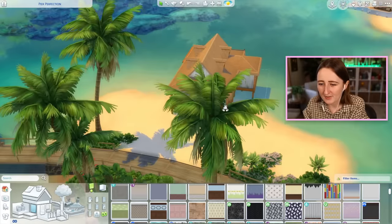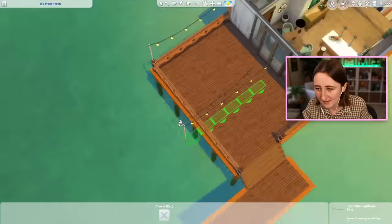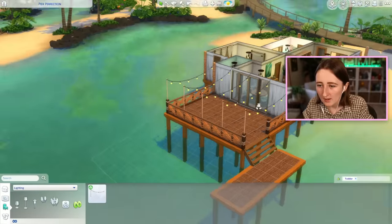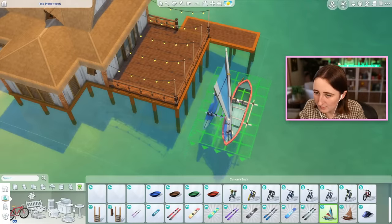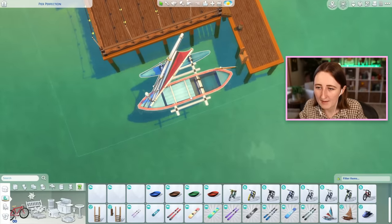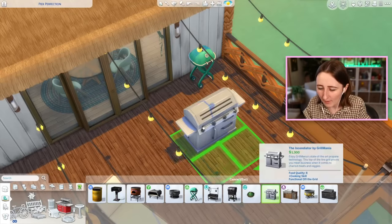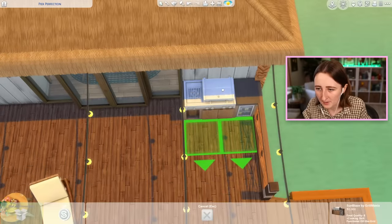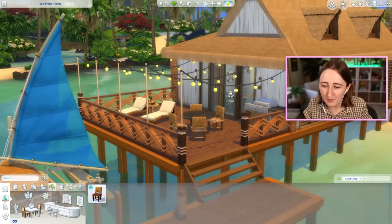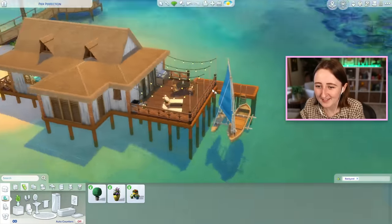Now I just gotta figure out the entire outside because I haven't put anything out here yet. Step one: I want fairy lights so bad — and I spaced this exactly right. I'll put fairy lights every two tiles covering the whole back patio. I want a literal boat outside too — that was always the goal. I'll put a docking point and ladder and position the boat there by the dock, even if it's just for the vibes. There's not that many grills in this game — most of them are base game. I'll put the outdoor table out here and a trash can. That's a really nice patio space.